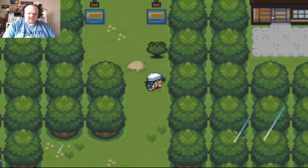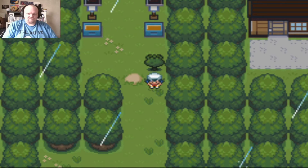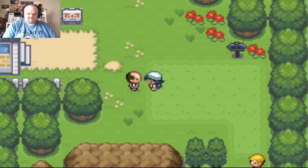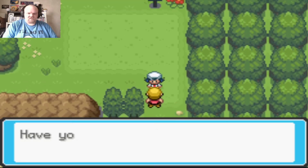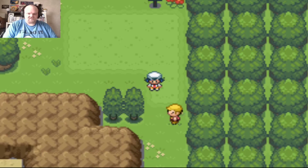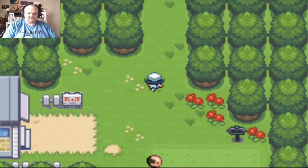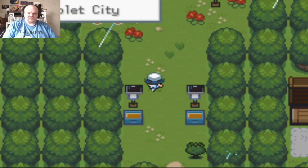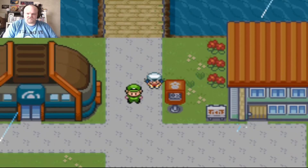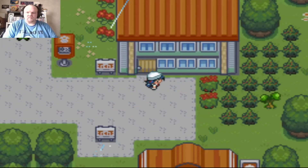There's a guy that blocks the way down here. A trainer says to go to the Pokemon Gym — it's a rite of passage for all trainers. There's supposed to be a grass patch here but there's not. This is the Pokemon School — Pokemon Academy. I need Cut for these trees.